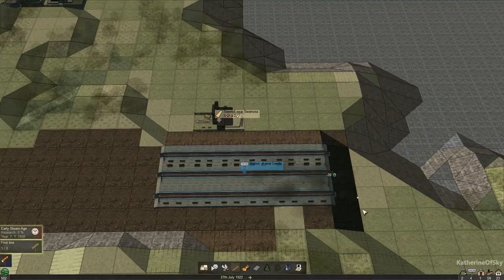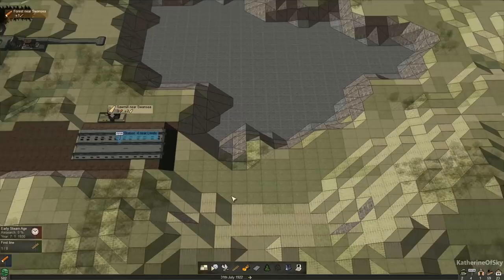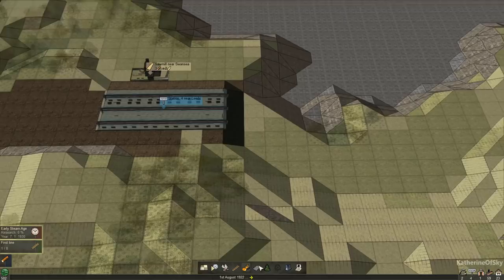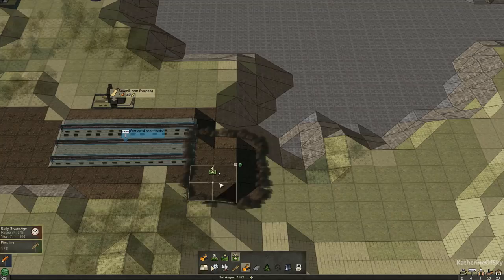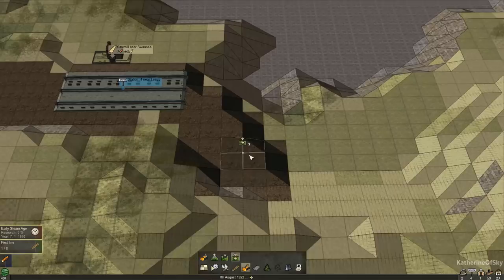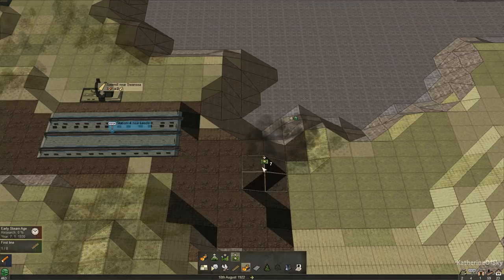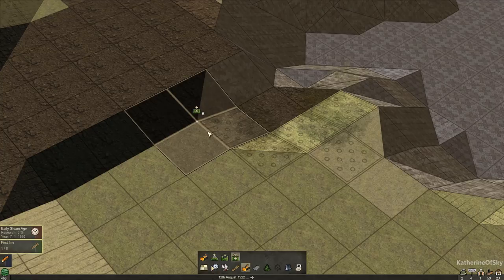I'm going to turn this on at slow speed so we still get money, because we might need a lot of money for this. I want to make a kind of flat area here because we're going to get some logs from here to go up that way at some point. I want to have at least two squares wide going this way and make sure there's a little bit of flat there. I like how you can easily see this in isometric view — pretty handy.